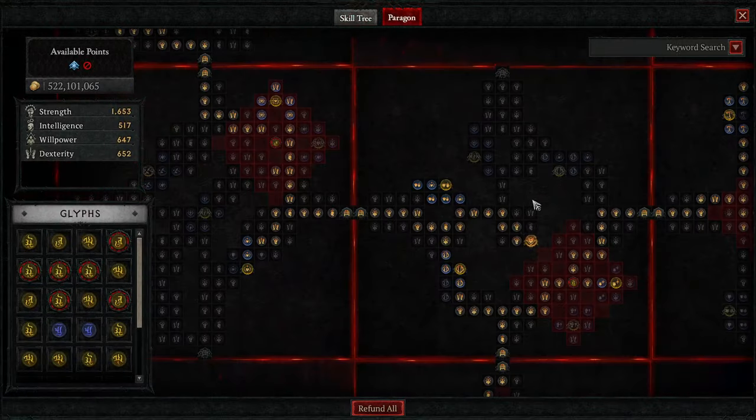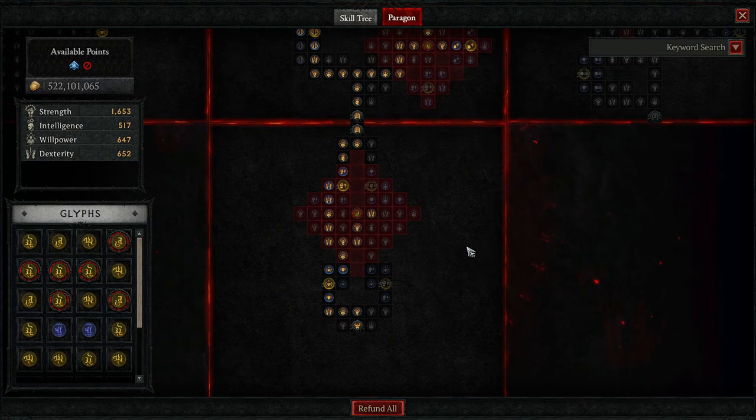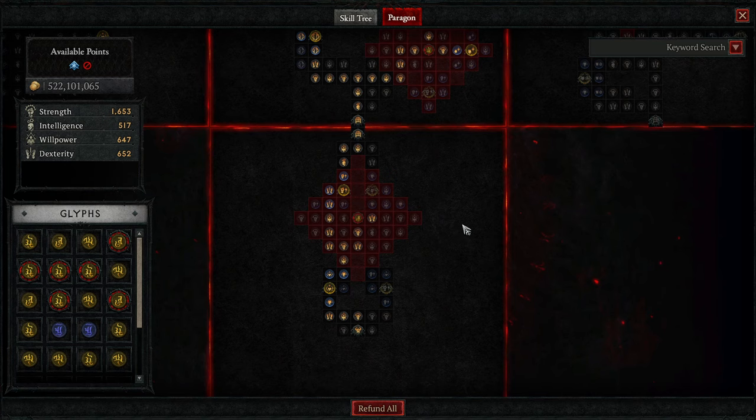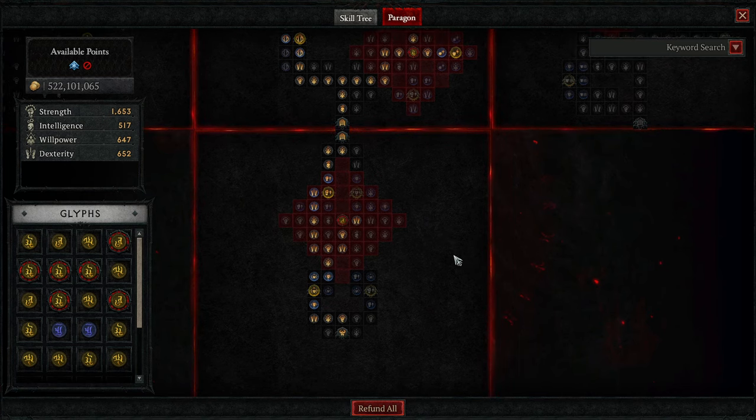Alright, so let's look at the Paragon real quick. My spiel about the Paragon: do not cookie-cutter this — get what your build needs. If you need more defenses, get more defenses. If you need more resistances, get more resistances. I've had to move these around 10 or 12 times because of getting my resistances on different pieces of gear. Please don't cookie-cutter these; that's why we don't go over every node.